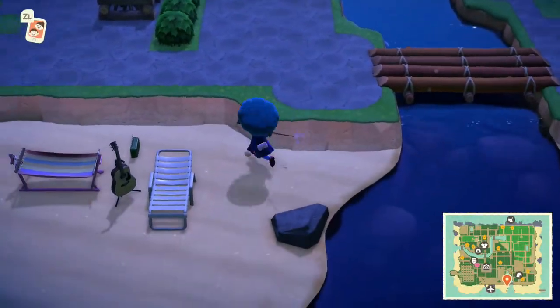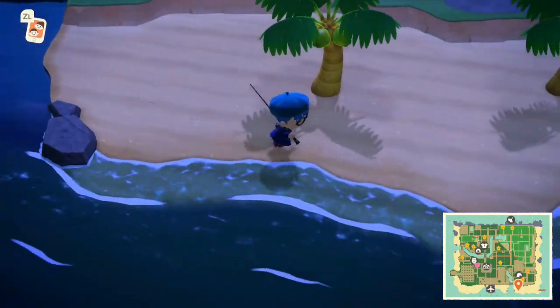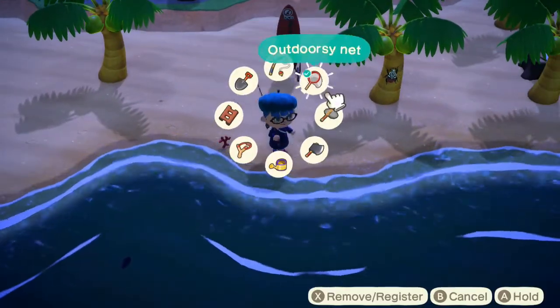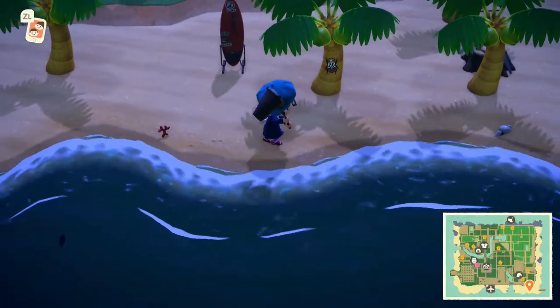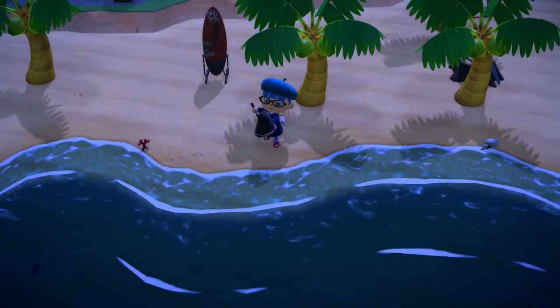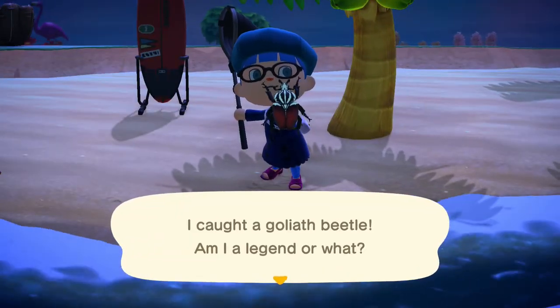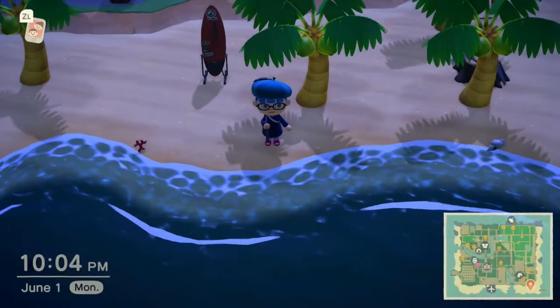Hey there folks, RennieMT here and let's talk about how to catch a Goliath Beetle in Animal Crossing New Horizons. Goliath Beetles can be found on coconut trees between the hours of 5pm and 8am. In the Northern Hemisphere, they are available from June until September, and in the Southern Hemisphere from December until March. If you want to sell them, they are worth 8,000 bells.